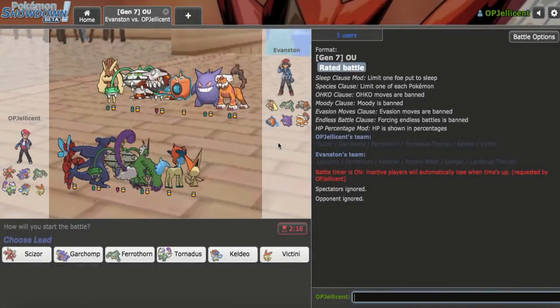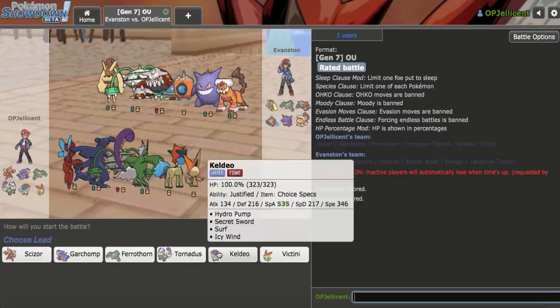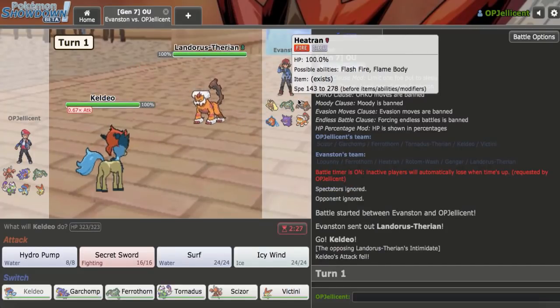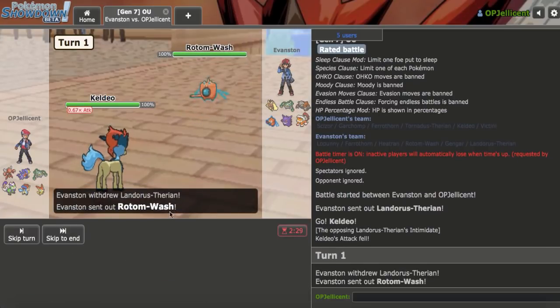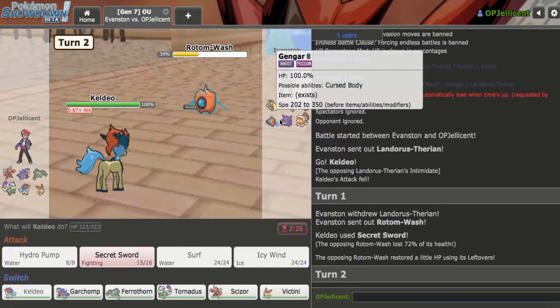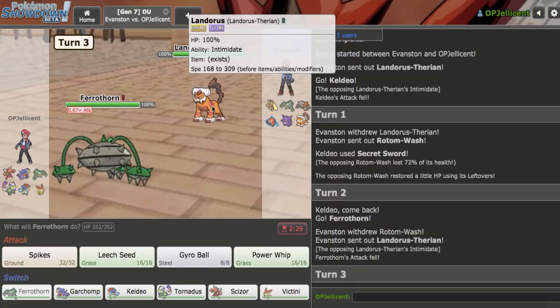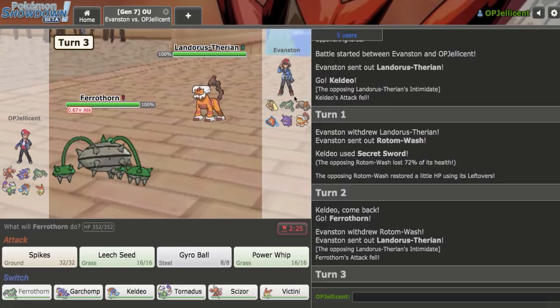My next opponent has a Gengar, which is pretty cool. If I can pressure Heatran, I can pretty easily win the game with my Curse Mega Scizor. Let's lead off with my Keldeo, anticipating Landorus-T, because this allows me to pressure them immediately. I'll go ahead and click Secret Sword, anticipating Rotom or Heatran or Ferrothorn to come in. Gengar is 100% coming out here, but I'll go Ferrothorn as they go back to Landorus. I guess that was a good mid-ground since they know I'm Specs. I like that play a lot.